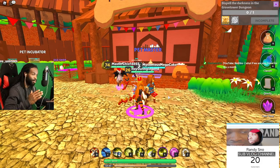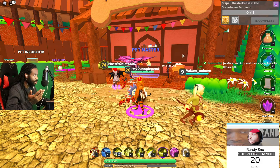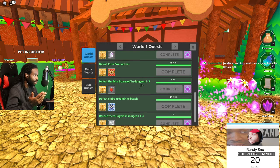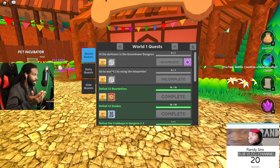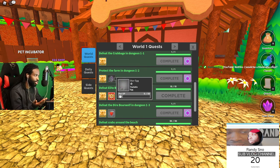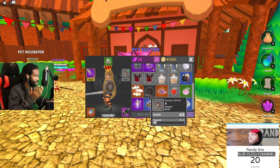First things first: if you do a quest in one of the open worlds — let's say World One — you will get your first pet. If you go into the world to play the game, it's gonna say 'Protect the Warm Dungeon' and you will receive a starter Star Egg as the first mission reward.